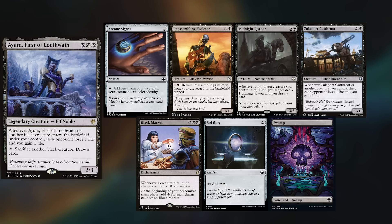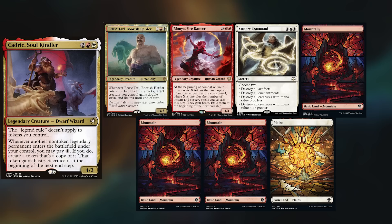Marie is playing a Yara deck, keeping an Arcane Signet, Reassembling Skeleton, Midnight Reaper, Zulaport Cutthroat, Black Market, Sol Ring, and a Swamp — oof, that's a greedy opener. Felix is playing Kadrick, keeping Bruce Tarl, Ryonya Fire Dancer, Austere Command, 3 Mountains, and a Plains.